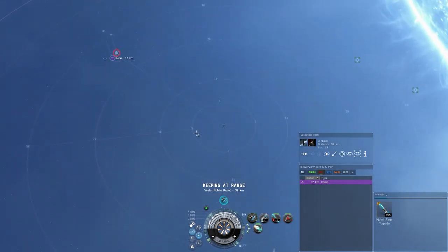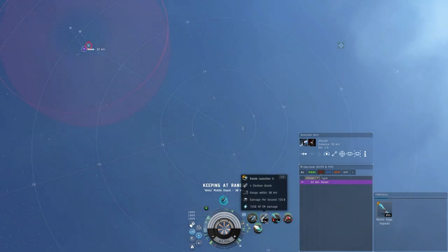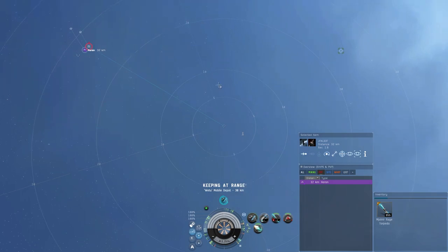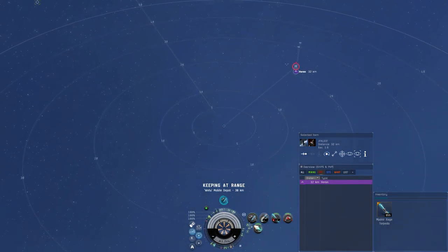The way bombs work is they go in a straight line in the direction your ship is facing. Since it's a Purifier I'm using an electron bomb, which does EM damage. It's going to go out to 30k and then explode within that radius. It has a flight time of about 12 seconds.